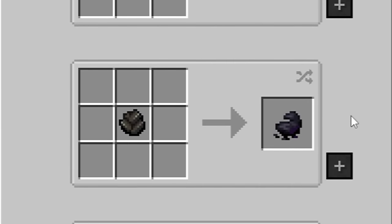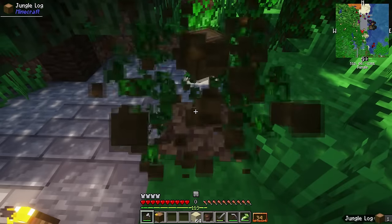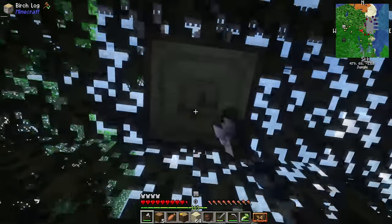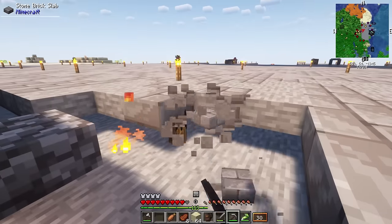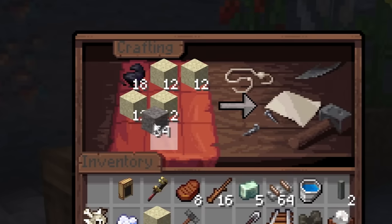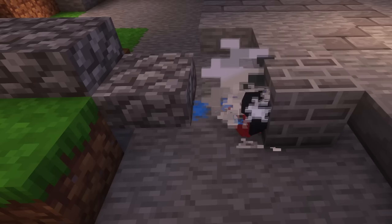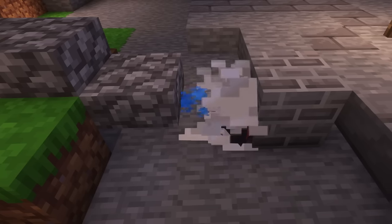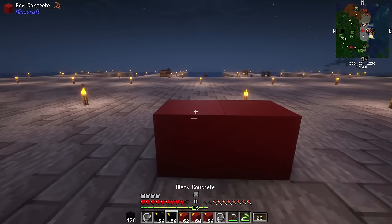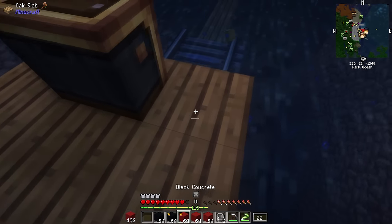Next, we had to get charcoal because we needed to make black dye. The black dye was going to be the color of our ship's hull, so we had to chop down a lot of trees because we were going to be burning a lot of wood. Once that was burned, we had our charcoal supply and were free to make as much dye as we needed. I combined all the ingredients together to make the concrete powder in all those different colors, then threw them into the fan, which was washing them with water and converting them into concrete blocks. I just love concrete blocks — look how smooth they look.